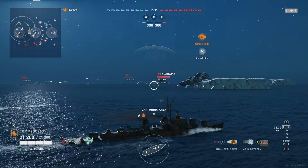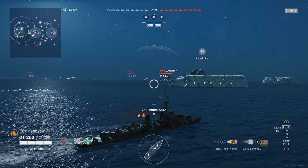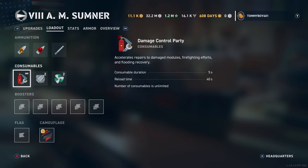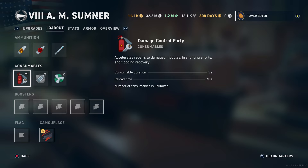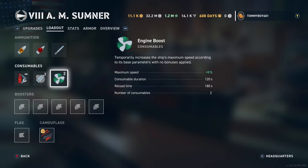You could also go for the Engine Boost to help accelerate and decelerate, but I still think being able to turn quicker benefits you just a little bit more. For consumables, we have the Damage Control Party — the bog standard one: 5-second duration, 40-second reload. Then you get two charges of smoke, deploying for 28 seconds, sticking around for 124 seconds, reloading in 240 seconds. And finally, Engine Boost — boosts top speed by 8%, lasts 120 seconds, reloads in 180 seconds, two charges.